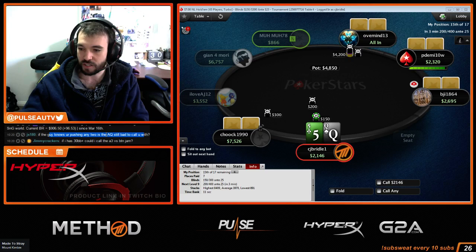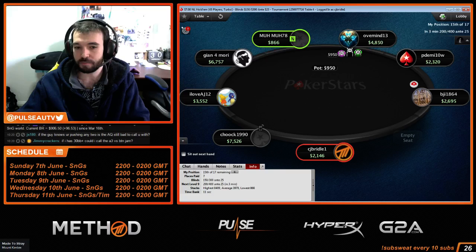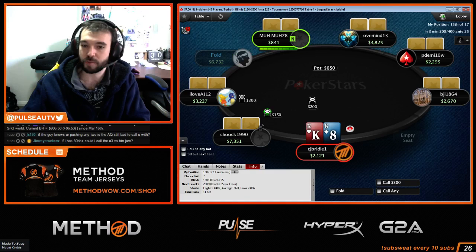If the guy knows you're pushing any two, is Ace-Queen still a bad call? Yes. Even if I tell him with a lie detector that I'm pushing any two cards, he has to fold Ace-Queen, because as I said — put Ace-Queen in an equity calculator against 100% range, and he's not going to win often enough to make that call profitable in the long run.